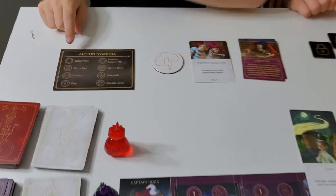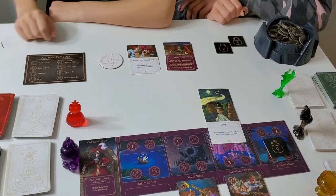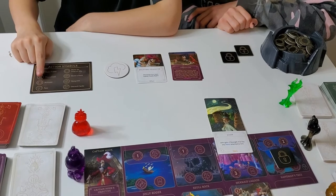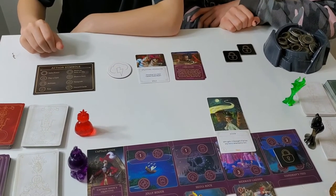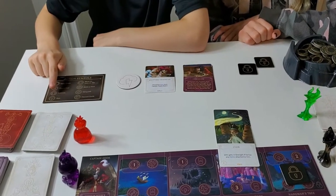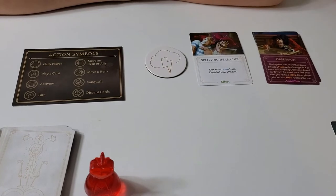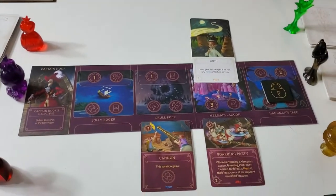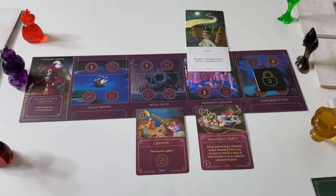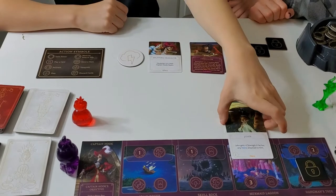On your board there are action symbols. Gaining power means you collect power tokens. Playing a card lets you play villain cards from your hand. Activate lets you activate cards that have that ability. The fate symbol lets you play fate cards on another player. Move an item or ally lets you move them to an adjacent unlocked location. Move a hero is similar but only some villains have it.